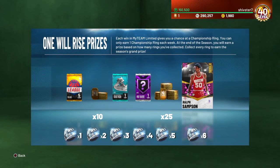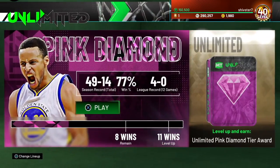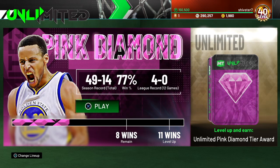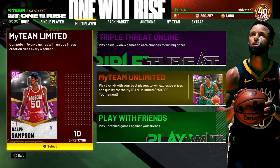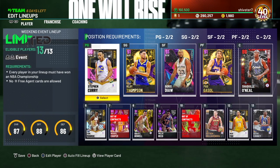Right now the only galaxy opal you can get is Elgin Baylor through Domination — you can evo him to a galaxy opal. If you don't have all six rings, you can still go for the 25 tokens or the Hall of Fame badge at three rings. Even if you have no rings, get that one ring for the free pack — just play a couple games. This mode is honestly fun because it's less sweaty than Unlimited. I'm in pink diamond tier in Unlimited and scared to play — every game really matters there. Hope you enjoyed the video, hit that like button, subscribe if you're new!